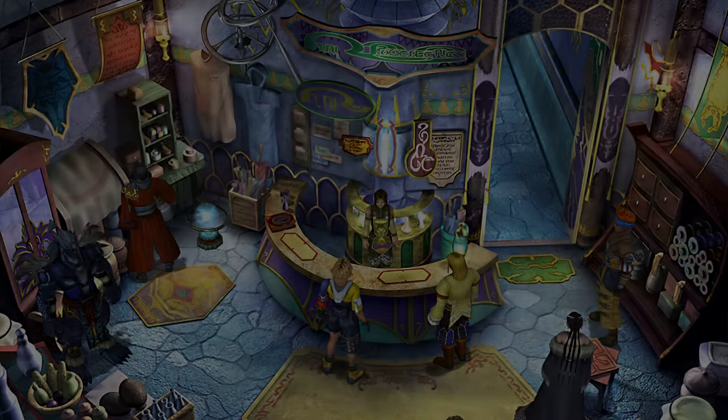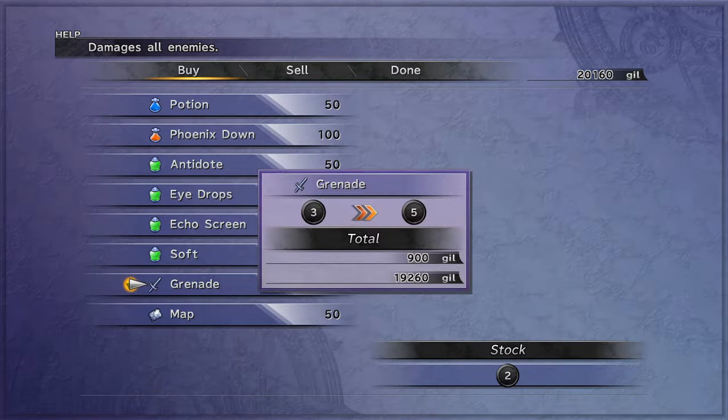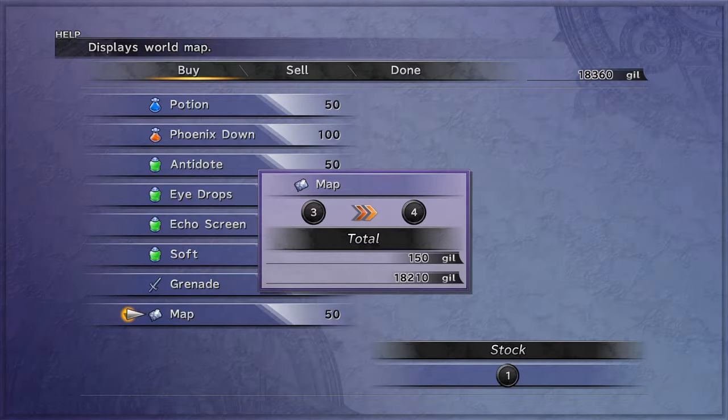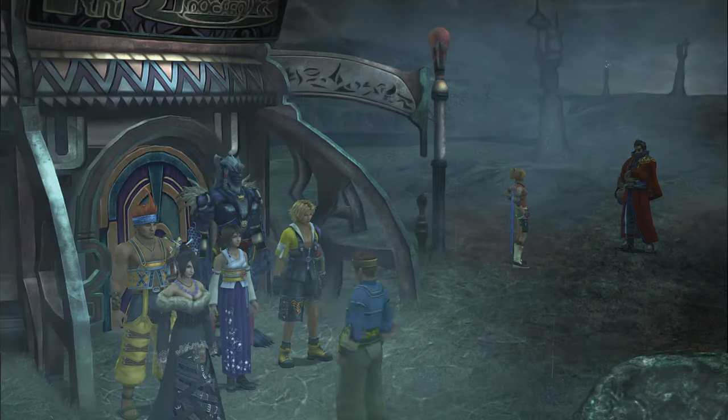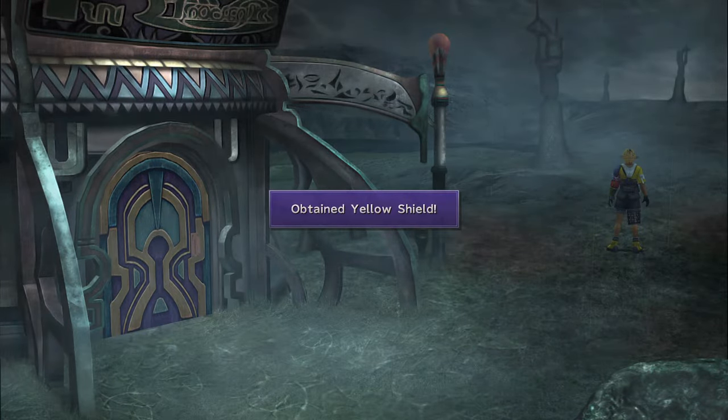Once you reach the inn, you should buy some grenades — they're perfect for getting rid of flyers. Any smoke bombs or similar items in your inventory will work just as well. Grab the Yellow Shield for Lightning Proof on Tidus.